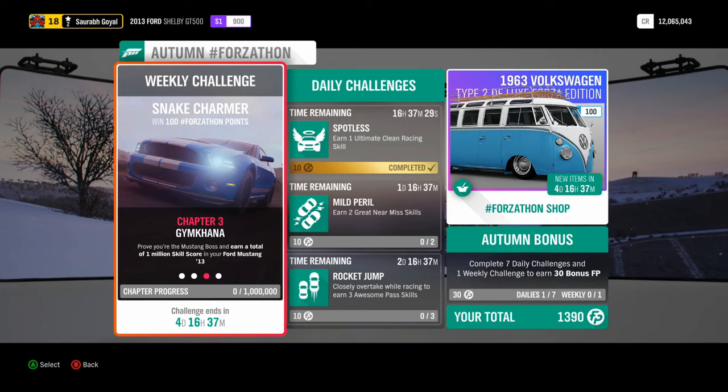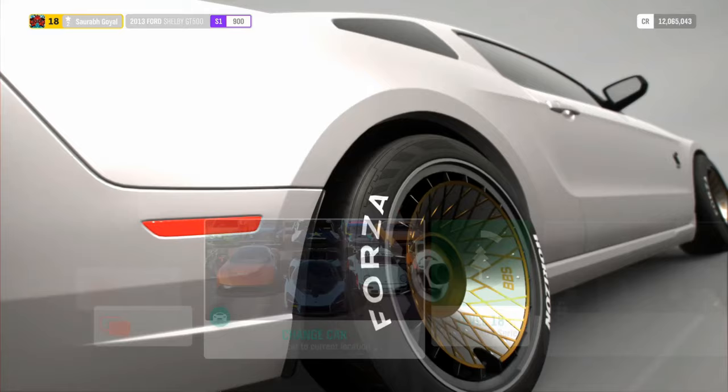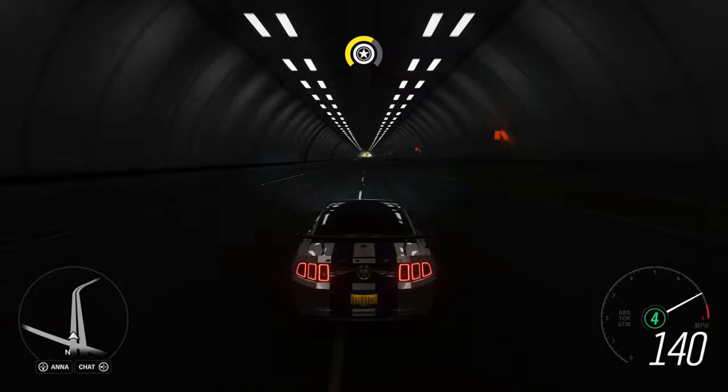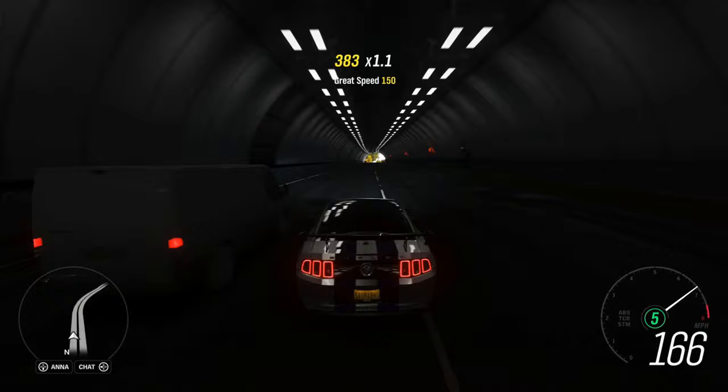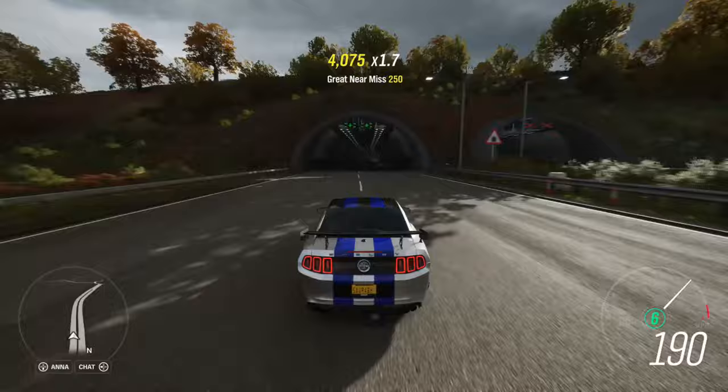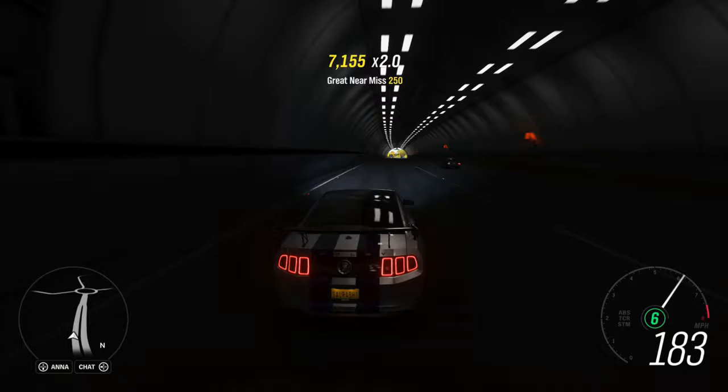Now we get to the 1 million skill score objective. We're already on the highway, so we'll continue here and see what skill score we can stack. We have to make sure we don't hit anything, because crashing resets the entire skill score. That's the fourth daily challenge done as well.